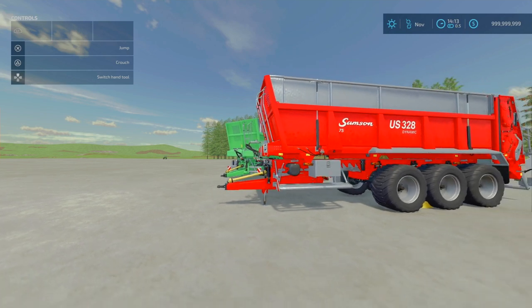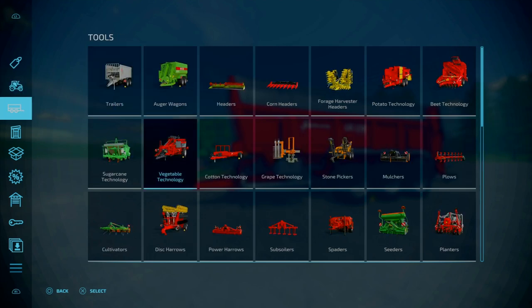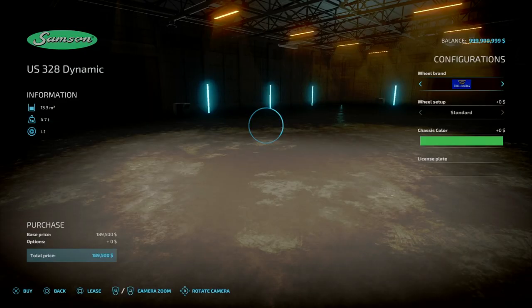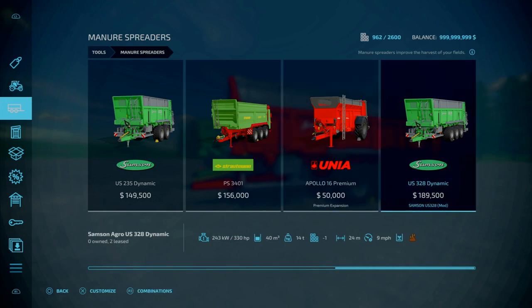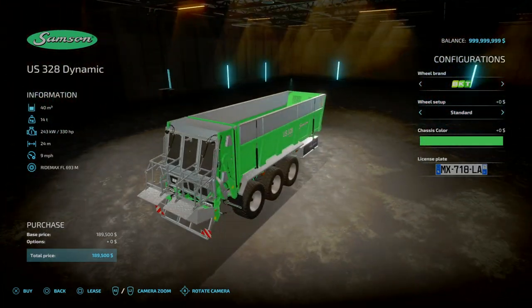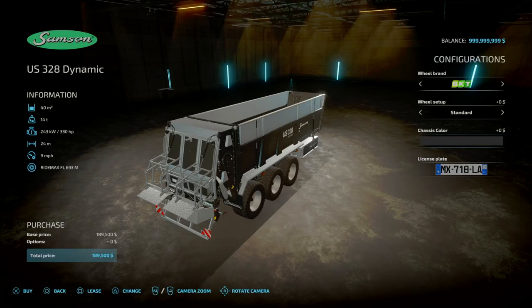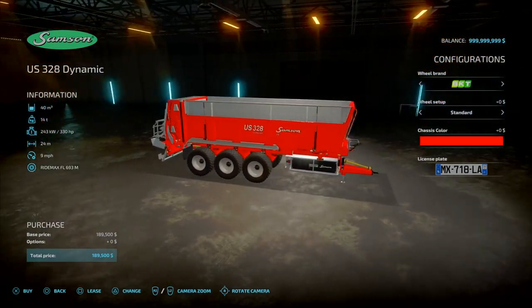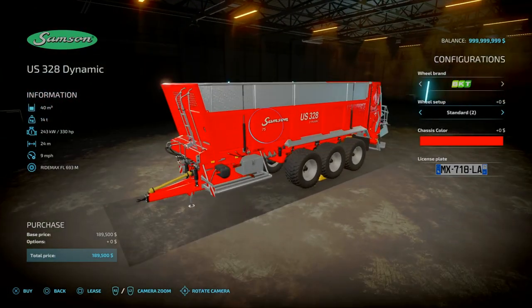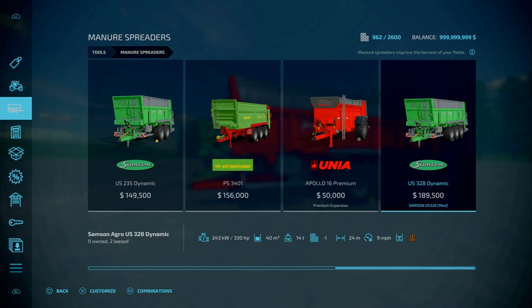Moving on, we've got the Samson US 328 by Agra Modding — 11.63 megabytes to download. It's a mineral spreader, 12 slots on console going down to 1, with a 28 cubic metre capacity — the actual capacity is 40,000 litres. Chassis colour options include Samson green, black, light black, and a basic colour palette. Tyre options are Standard and Standard 2 with different rim sizes, plus BKTs and Traderborg. Head out of here and we'll get hooked up with our tractor.